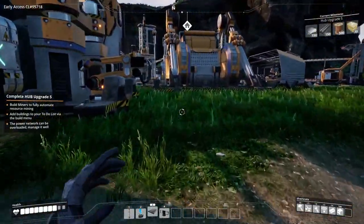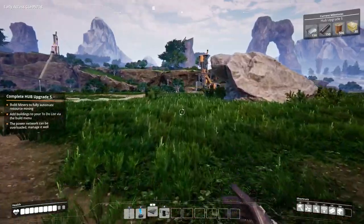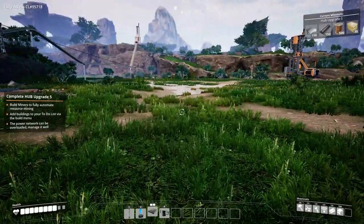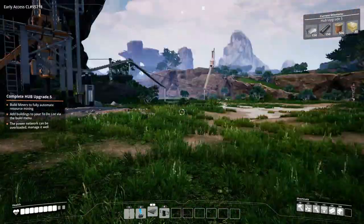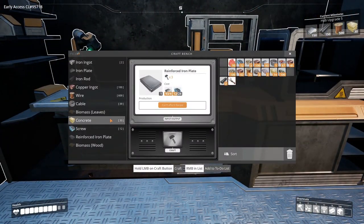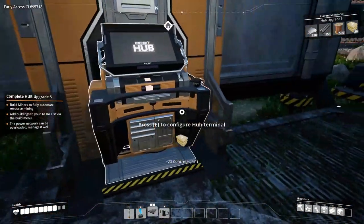I absolutely hate that tree. We're not going to be able to power everything without blowing fuses, so let's just make some concrete by hand, fill that requirement, and get our hub upgraded - that's what we need to do.